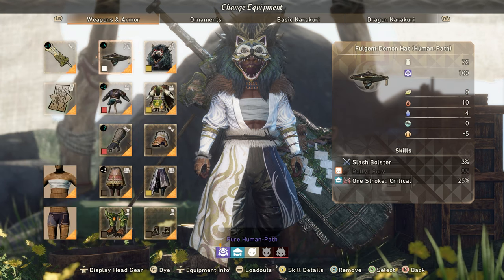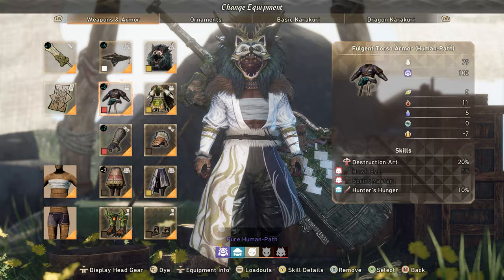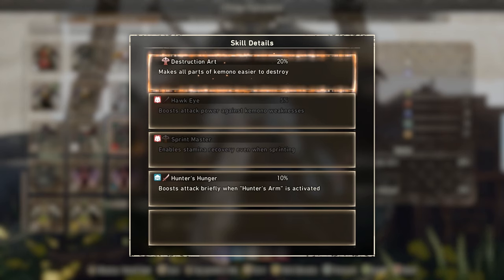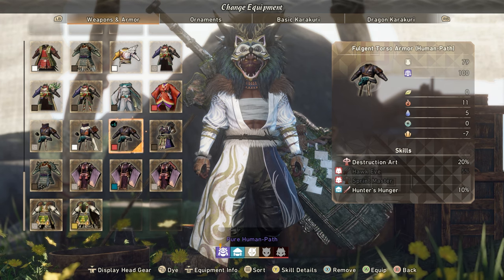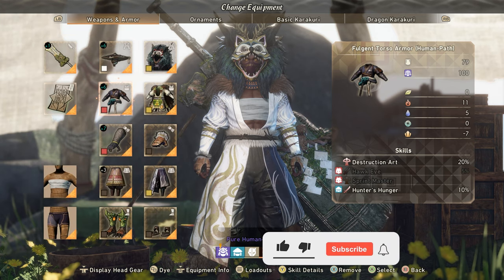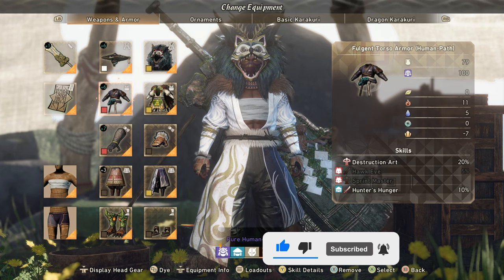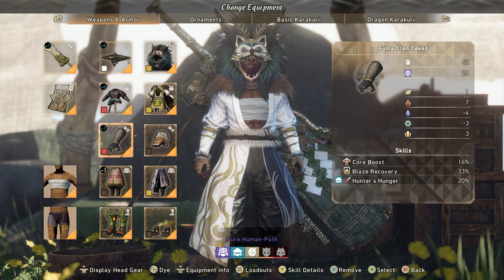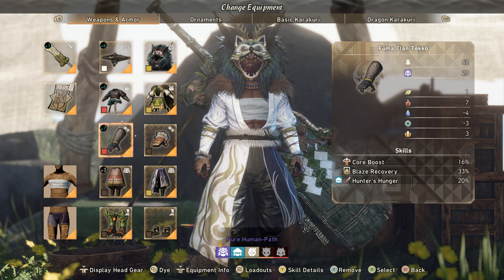For the chest piece we have the Grim Stalker chest for the Destruction Art and Hunter's Hunger. Hunter's Hunger increases your attack when you activate your Hunter's Arm — at base it lasts 30 seconds, but with this build we get a grand total of 54 seconds of Hunter's Hunger. That is not a joke, especially on top of Sleight of Hand — you're going to be doing so much damage. For gloves we're using the Fuma Clan gloves for 20% Hunter's Hunger and 16% Core Boost.